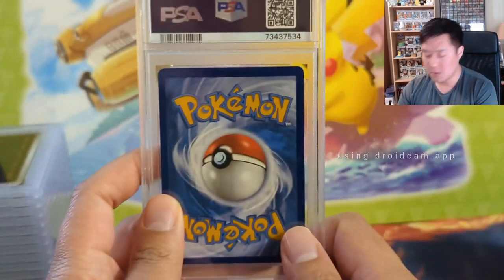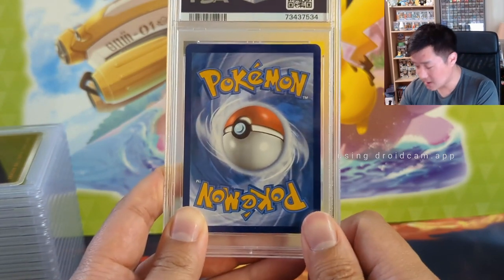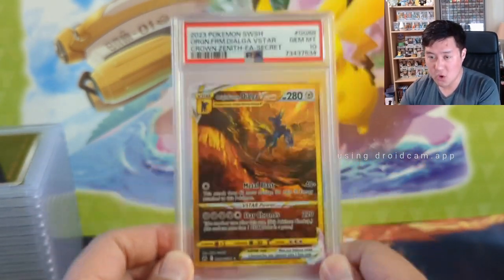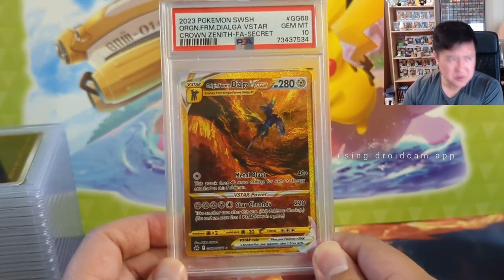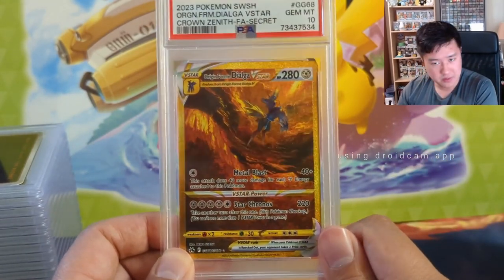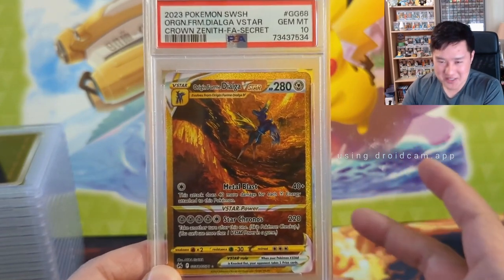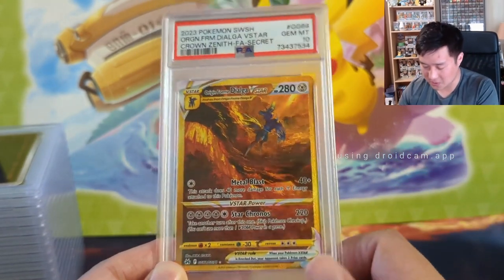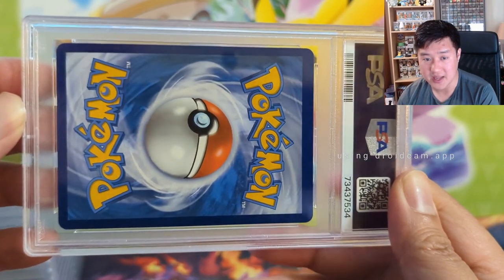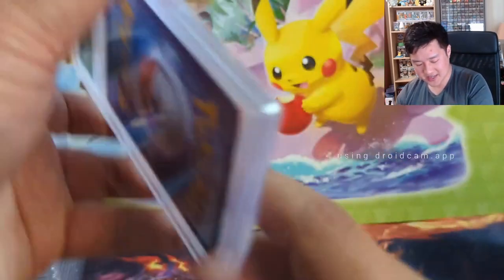Moving on to Richard Omega, who submitted a bunch of cards from our breaks — most of these are Crown Zenith cards. Starting off with the biggest one: the Dialga. He pulled this in a break and we did get the 10. I call these the cave cards or the gold cards — definitely some of the more sought-after ones. That top border did concern me, so I'm very happy with that grade. Interesting — the top border is pretty thick and we still got the 10. Congratulations, Richard Omega.